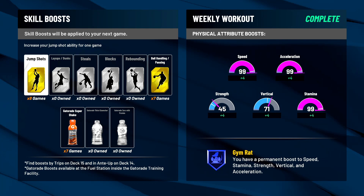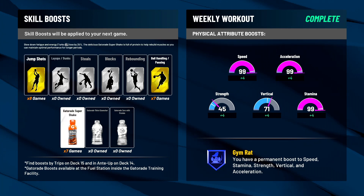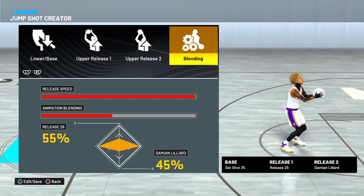All you have to do is buy jump shot boost — it costs 1,500 VC for 10 games, which is nothing if you're playing in the stage. Also buy the Gatorade Super Shake for an extra bar of stamina. The higher your stamina, the bigger your green window is. When you're low on stamina your jump shot gets super slow, so the Gatorade shake makes a real difference.